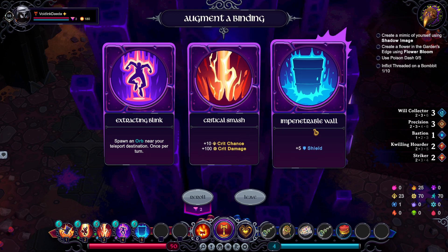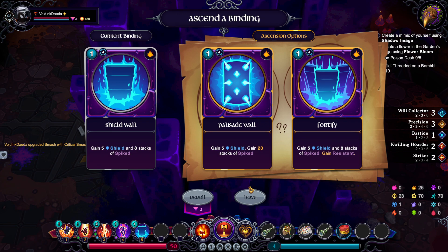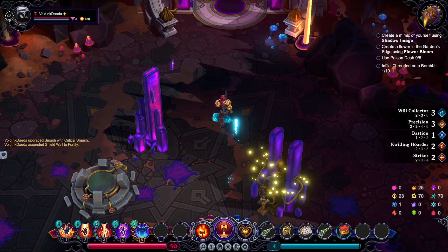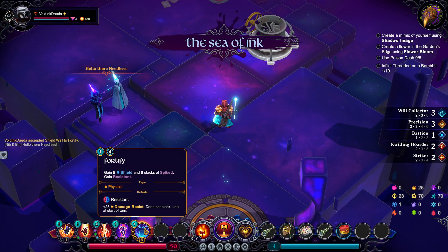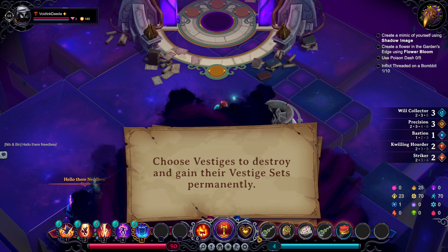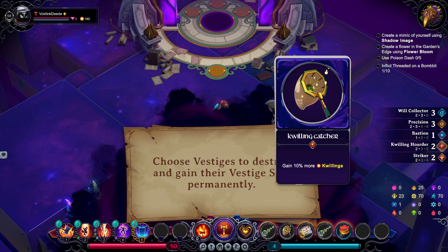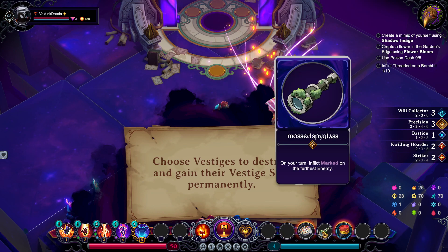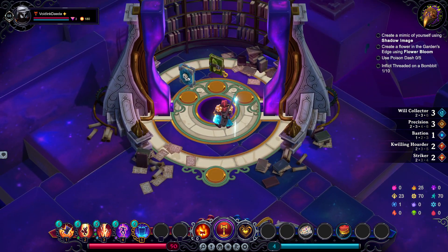The Critical Smash — I like the Critical Smash. If we can combine all that together, that's simply nice. We also got to upgrade one of our bindings — we upgraded our Shield Wall to Fortify. Now here we can basically destroy some vestiges that we don't need and just simply get the effects of their sets without worrying about items taking up all of our inventory.